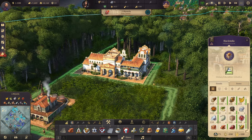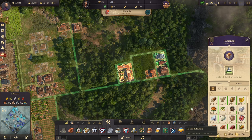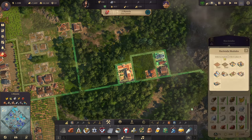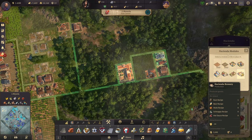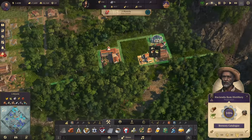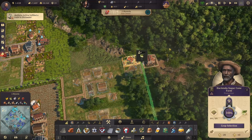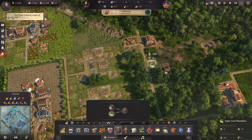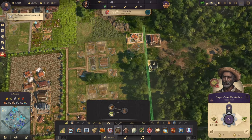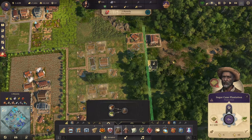In the New World we've built a Hacienda — introduced with a recent DLC. It provides a radius based on island population, within which you can build special modules including farms and breweries, such as a rum distillery. The Hacienda sugar farm is especially efficient: it takes only 64 modules, compared to 128 for a standard sugarcane plantation — a major space saving.